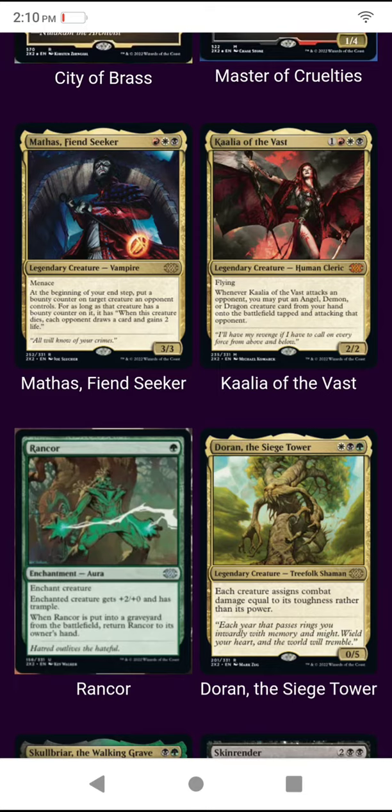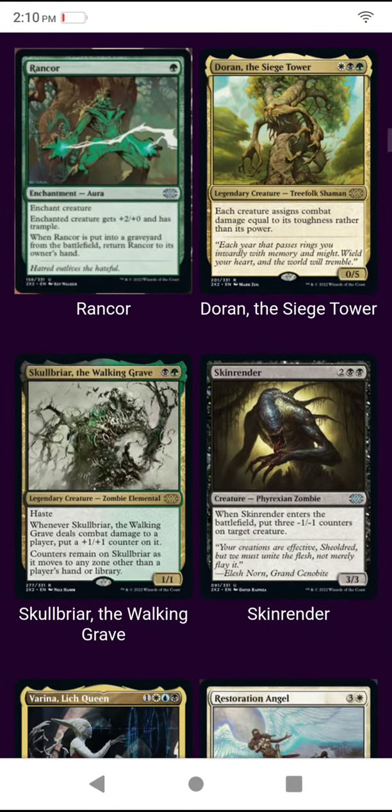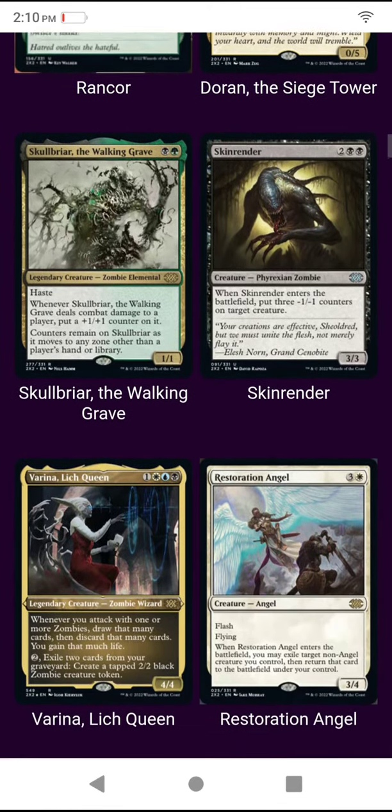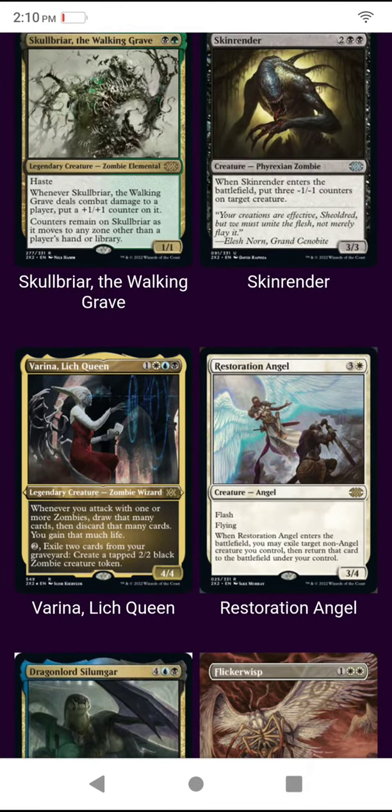Oh Kala of the Vast — whenever she attacks an opponent, you put an angel, demon, or dragon creature from your hand onto the battlefield tapped and attacking. We got a Rancor reprint, we got a Doran reprint — the Siege Tower. Combat damage is dealt equal to its toughness.